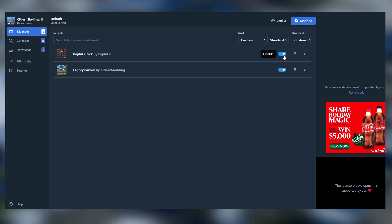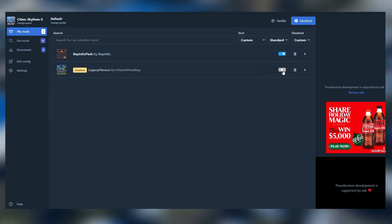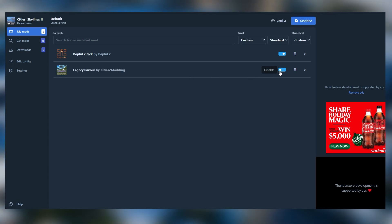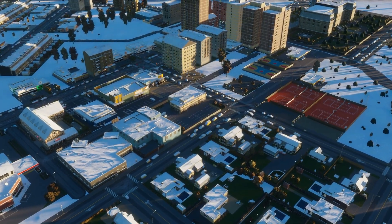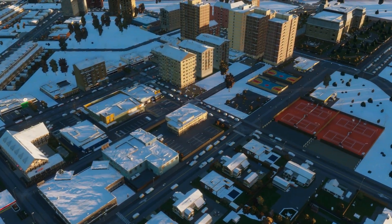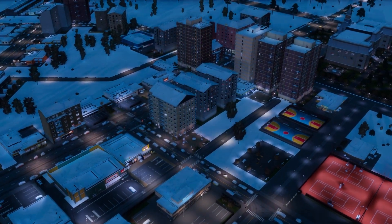If after a while you find you don't want a certain mod anymore, simply go to your homepage in ThunderStore and toggle whichever mods you do or do not want. And that's it — it's really that simple. I am not a very techie person, and I was able to do this without even having to Google anything, so it really is very, very simple. You shouldn't have any problems.